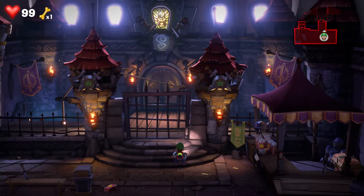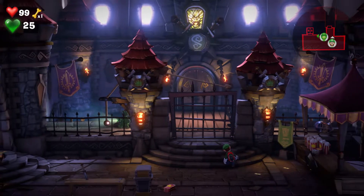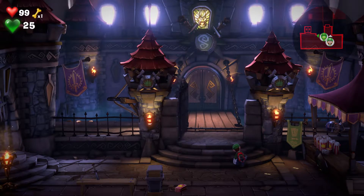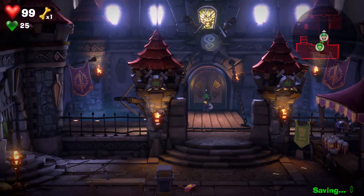In order to get through this gate, we're going to have to summon Gooigi, head over here to the left, and use the suction to pull the rope, head back over to Gooigi, and that'll give you access to Castle McFrights.